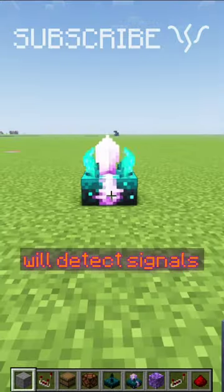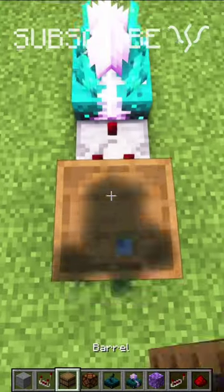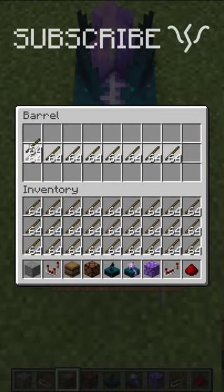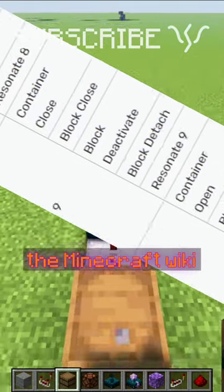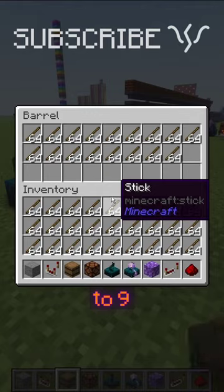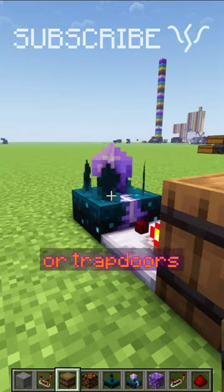Calibrated skulk sensors will detect signals from up to 16 blocks away, and if you put a redstone signal into the side of it, you can calibrate it to a certain strength so it will only detect certain things — there's a pretty big list on the Minecraft wiki. Calibrating it to 9 will make it so it'll only detect when things close, like barrels, chests, or trapdoors.